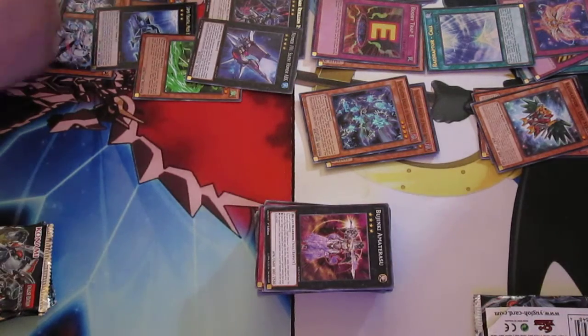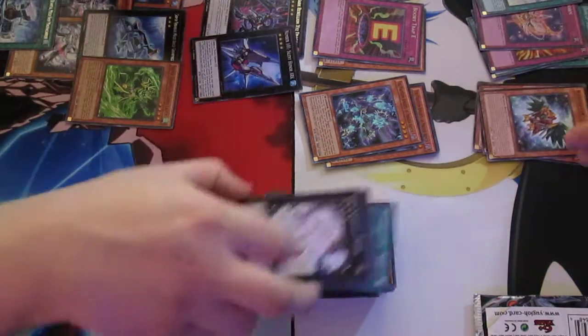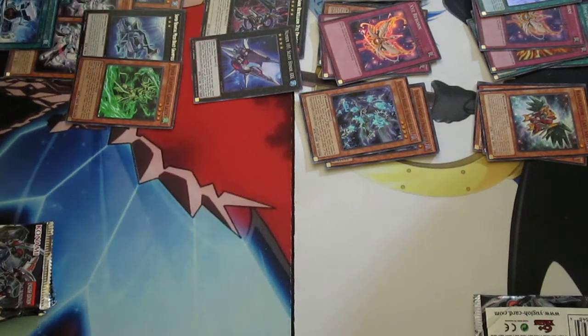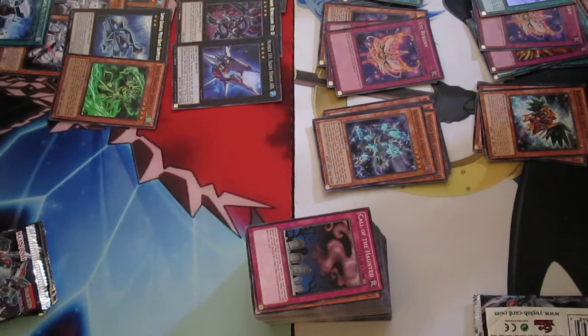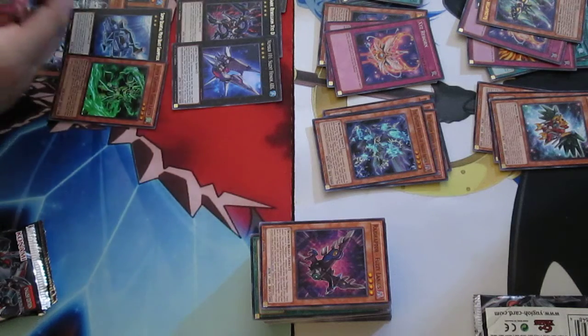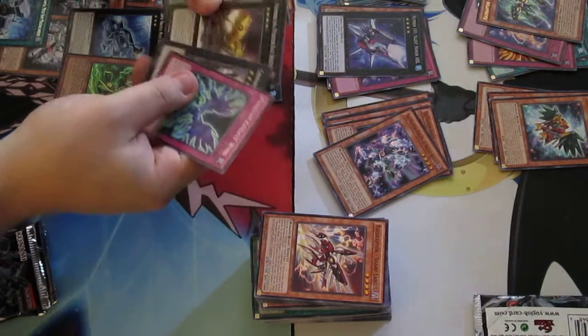Cole, Sharplanius, Harpies, another Harpie's Harpist. MST, Zubaba General. We've already hit two Swallow's Nest — actually the first reprint we've gotten of Swallow's Nest, I think the only rarity before this was Super. Got my Tributelanius — this thing looks really good as an Ultra. We haven't hit a secret yet. Alucard. Got another Honor Arc. Alucard rare, and then rank-up stuffs.